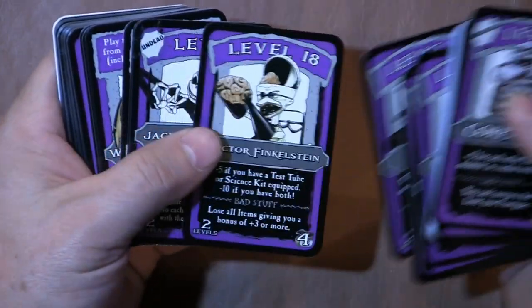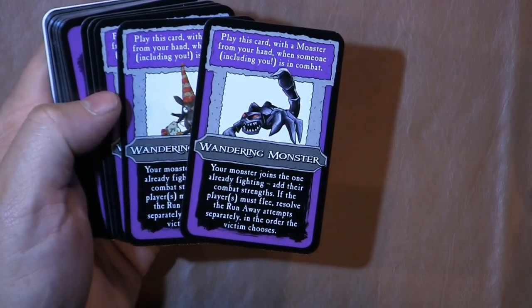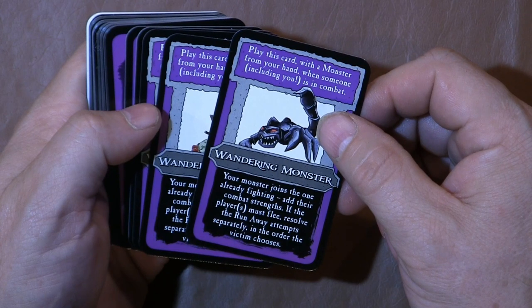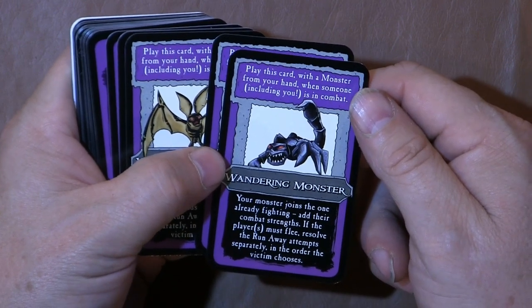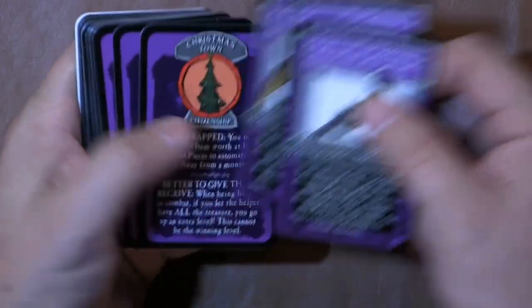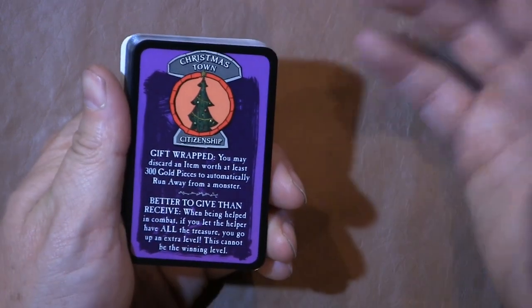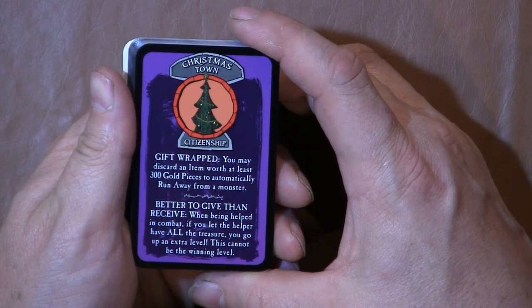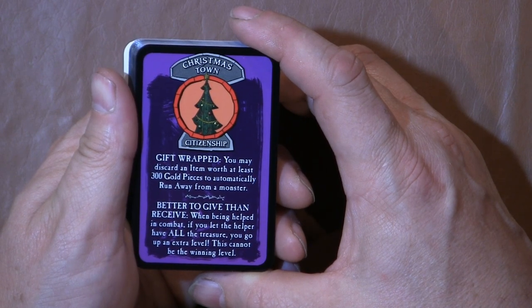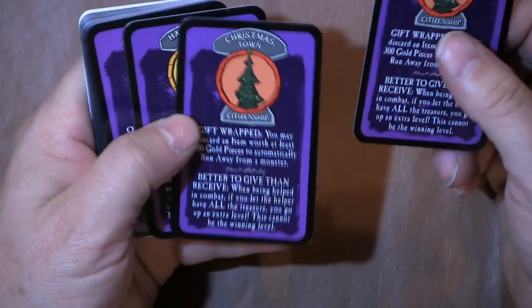The Grim Reaper — silent and deadly, very deadly. Bad stuff: you were warned, you are dead. Level sixteen... level eighteen. The wandering monster card: your monster joins one already fighting and their combat strengths combine. We're only halfway through one deck. Gift Wrapped: you may discard an item worth at least 300 gold pieces to automatically run away from a monster. Better to Give than Receive: when being helped in combat, if you let the helper have all the treasure you go up an extra level — this cannot be the winning level.